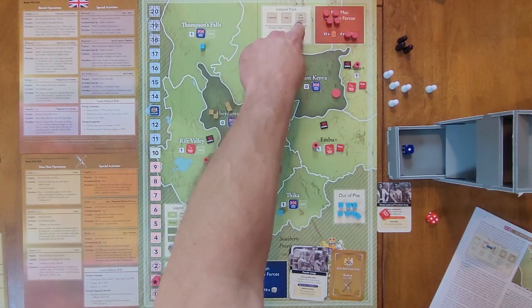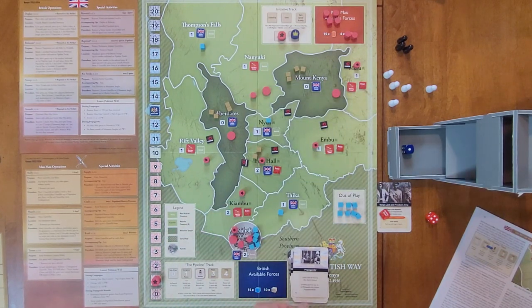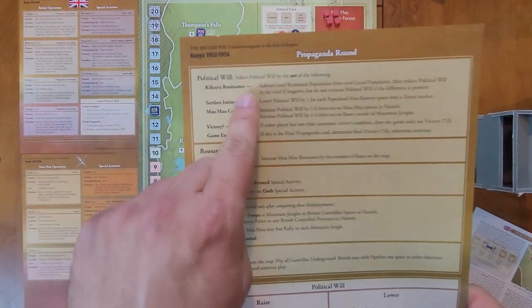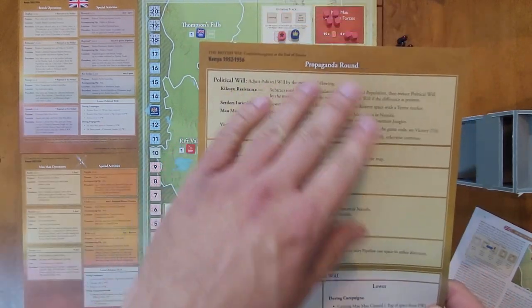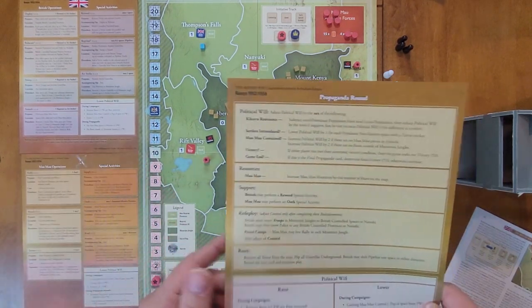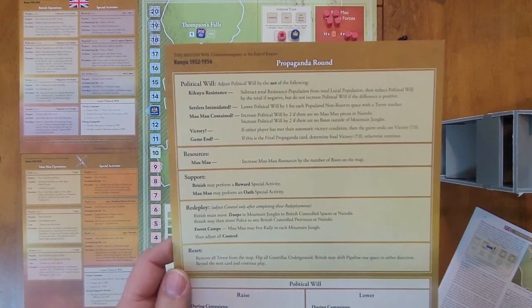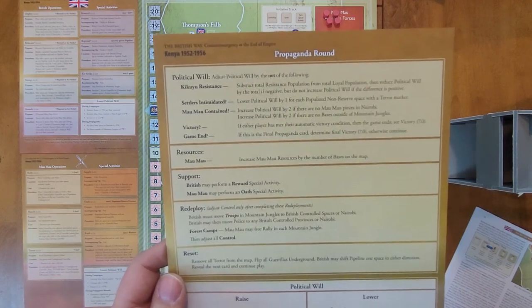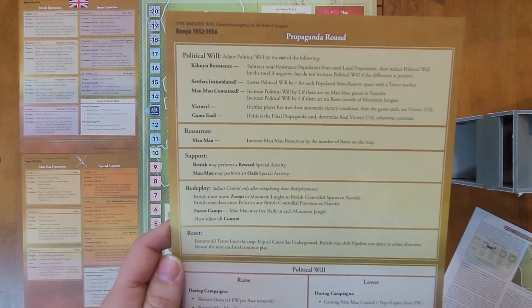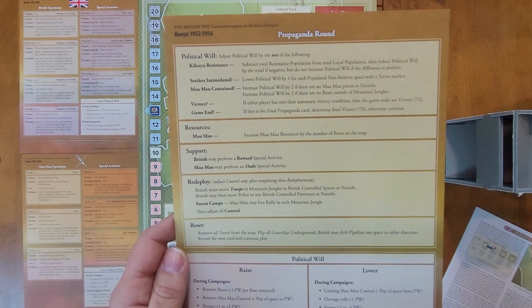We reset for the next card, which is the Propaganda card — the Kenya version of the propaganda round. Political will: adjust by the net of total resistance population minus total loyal population, then reduce political will by the total if negative, but do not increase if positive. Also lower political will by one for each populated non-reserve space with a terror marker, as settlers are intimidated.